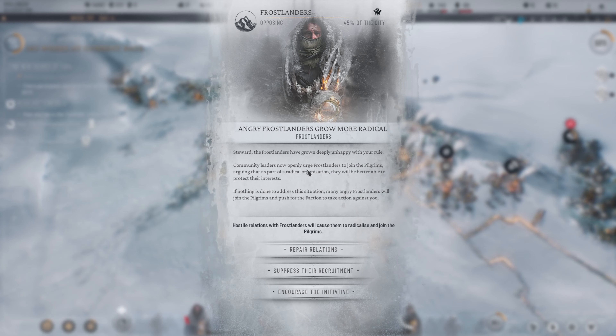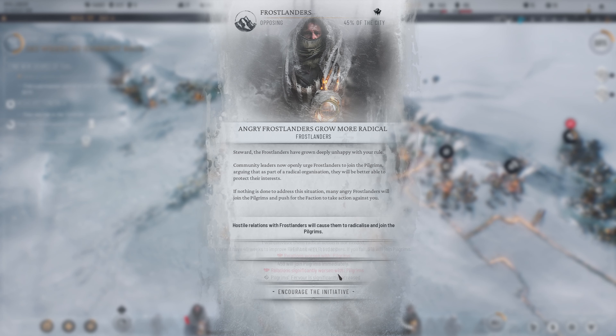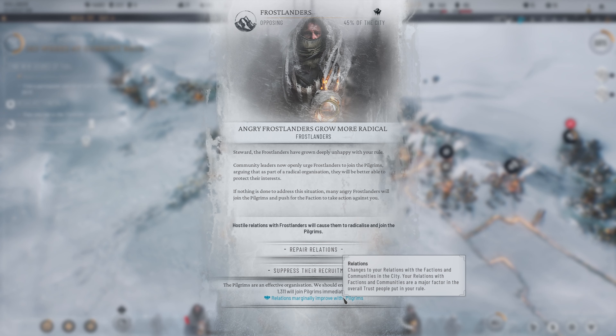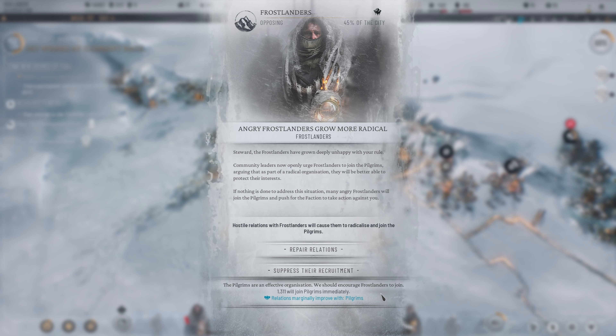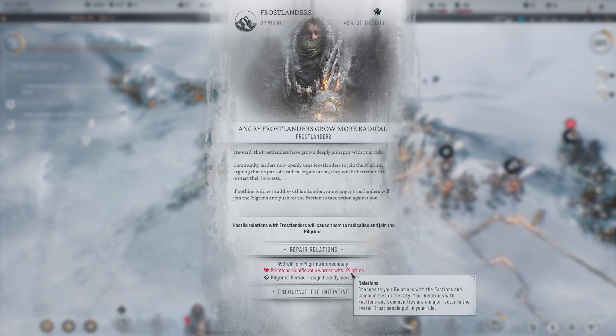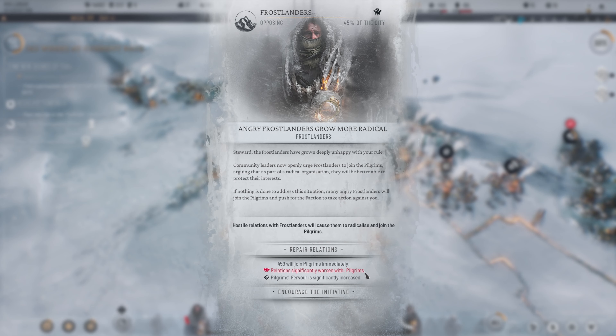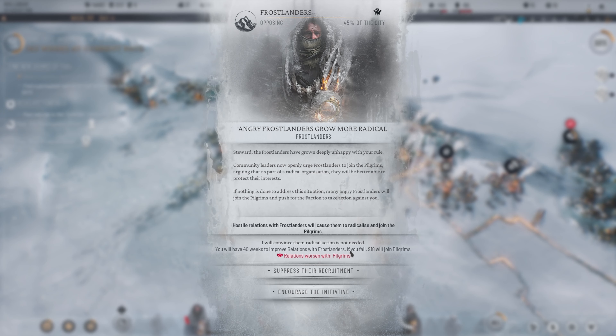The Frostlanders have grown deeply unhappy with our role. Community leaders now openly urge Frostlanders to join the pilgrims, arguing that as part of a radical organization they will be better able to help protect their interests. If nothing is done many angry Frostlanders will join the pilgrims and push the faction to take action against us. Hostile relations with the Frostlanders will cause them to radicalize and join the pilgrims. I will convince them radical action is not needed — we have 40 weeks to improve relations with Frostlanders. So we can suppress or we can encourage. Frostlanders are 45% of the city so we want to make sure — we'll try to repair relations then.